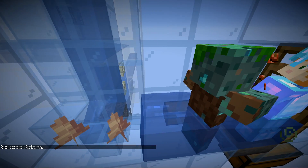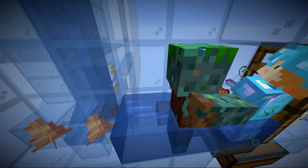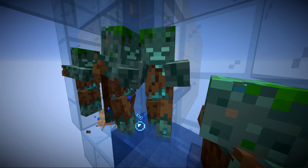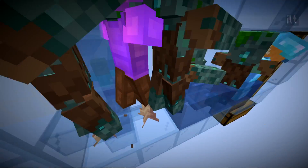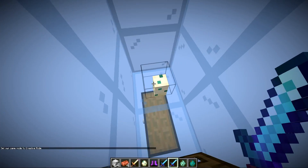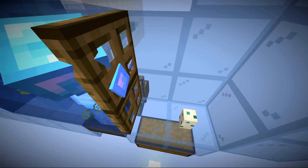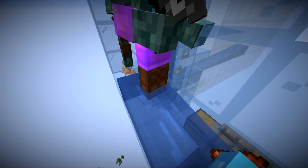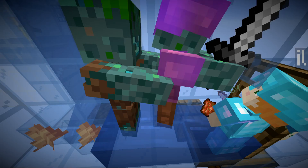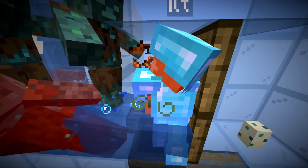Once they land they will have about two health, but armor on the drowns prevents getting them down to the one health most methods would achieve. That's okay — they will make their way from the top of the dripstone and try to walk toward the turtle egg. It's important to have two blocks of air above the turtle egg; otherwise drowns won't recognize it as a valid target. They walk through the trapdoors into the water, and drowns need to be inside water before they will attack targets — once in water, only then will they attack the player.